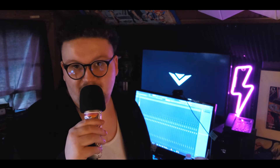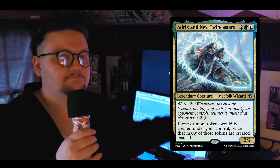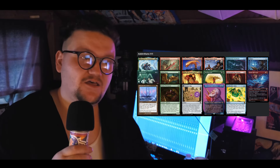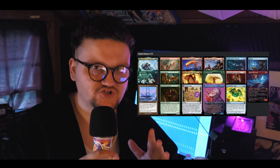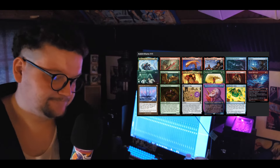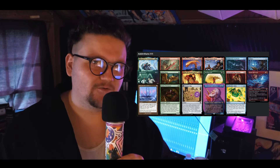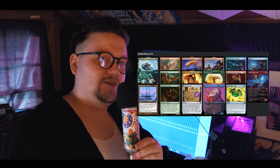Adrix and Nev is insane. It has Ward, protects itself, and doubles our token output. You can cherry-pick pretty much any two cards from the Add Artifacts section and pair them with Adrix and Nev — it goes insane together. It's like an oiled machine.